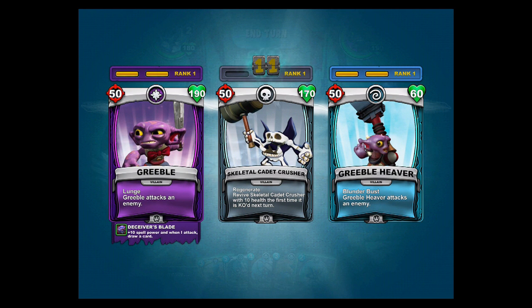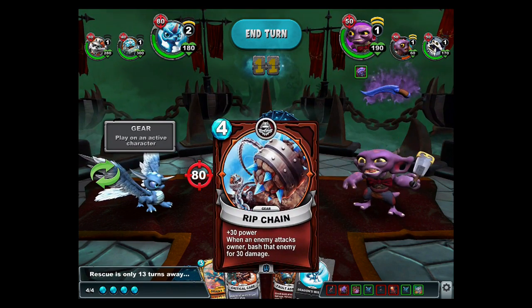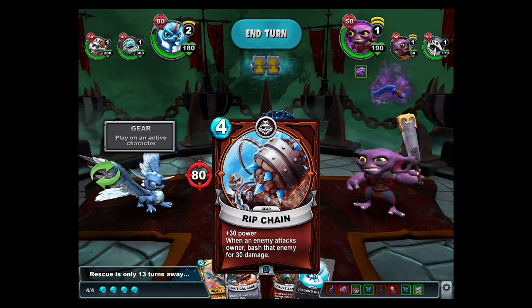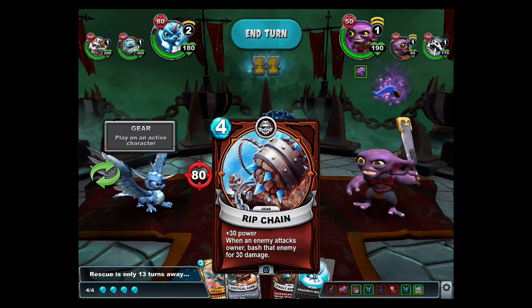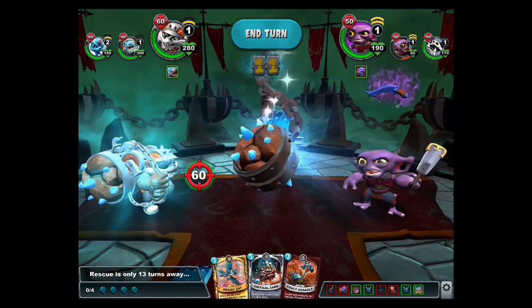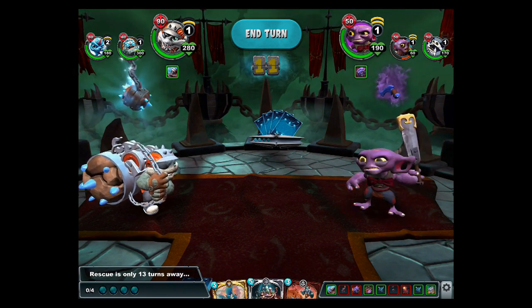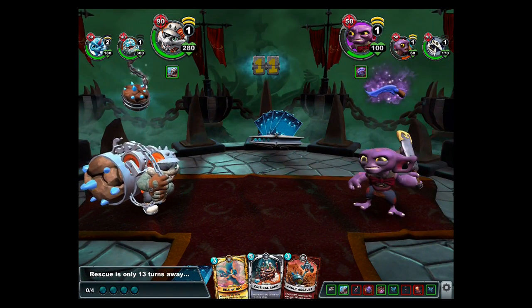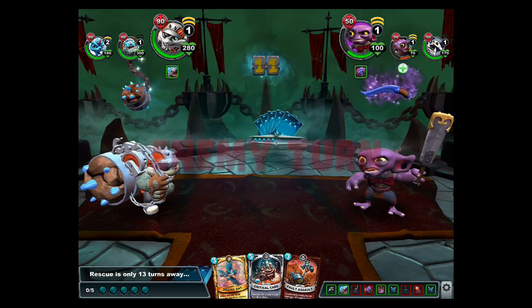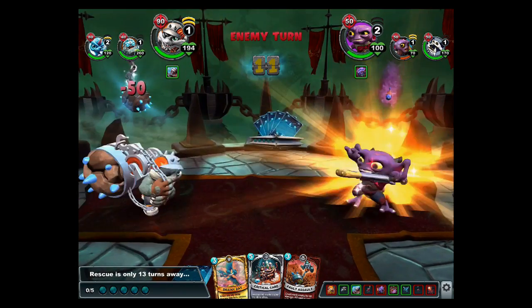Deceiver's Blade: plus 10 spell power and when I attack I draw a card — that draw a card could be helpful. I got four crystals, which means I can use a Rip Chain gear. Smash Hit takes damage so I can use it. Whenever the enemy attacks, it's 30 damage counter attack — powerful! It's like Roller Brawl where every time she swaps she attacks, but this is every time the enemy attacks.